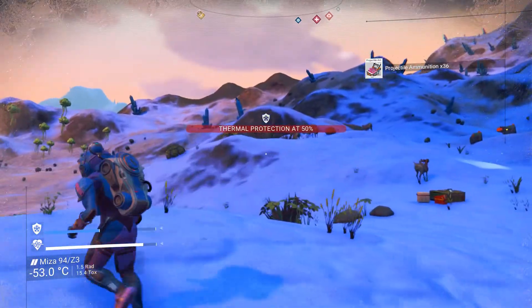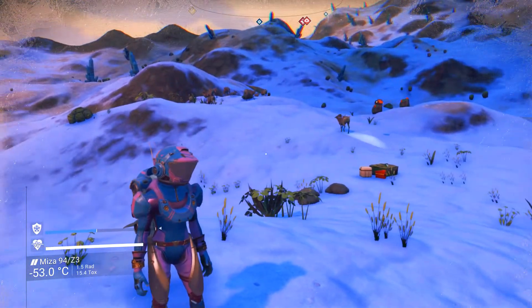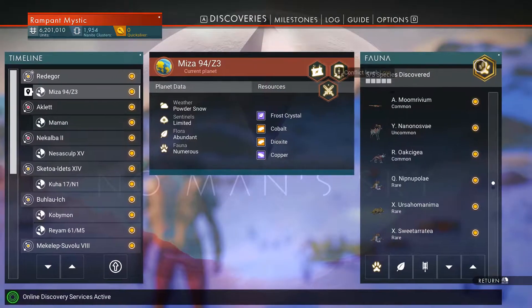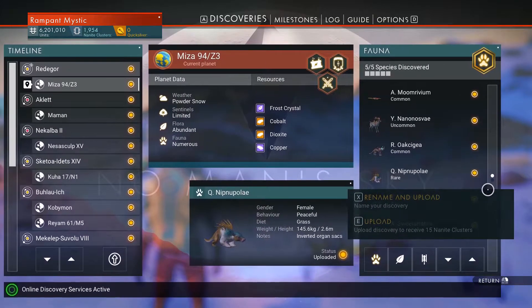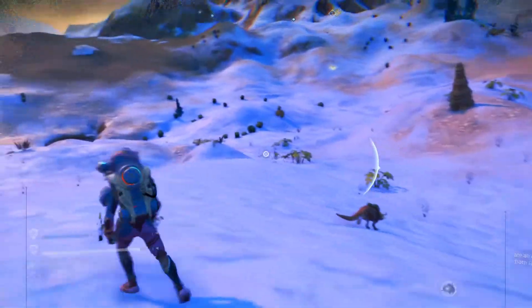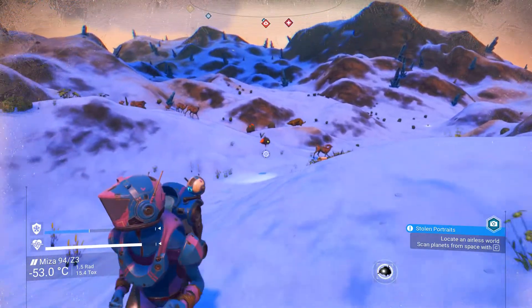While farming all these blue crystals, I scanned a lot of animals and actually got the planet completed — which was a happy accident. Five species, 250 extra nanite clusters. Everything that needs to be scanned is now scanned, at the very least the animals are.